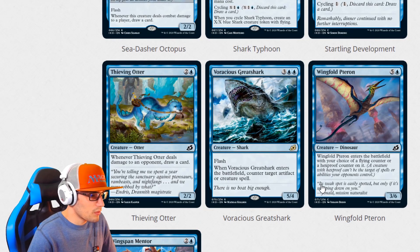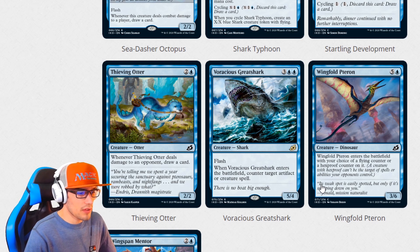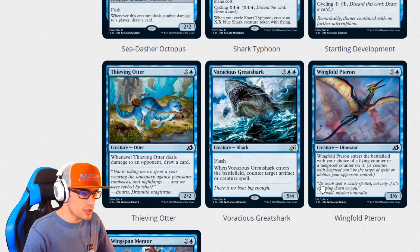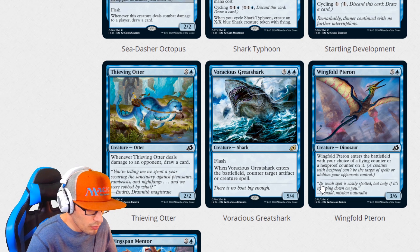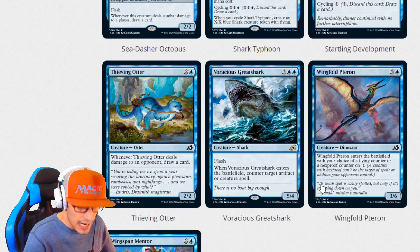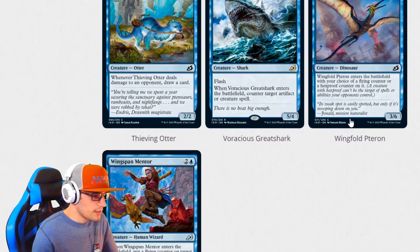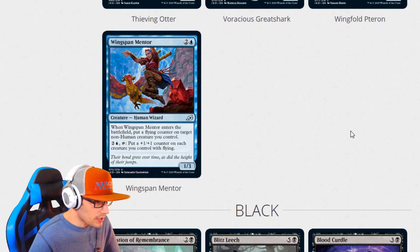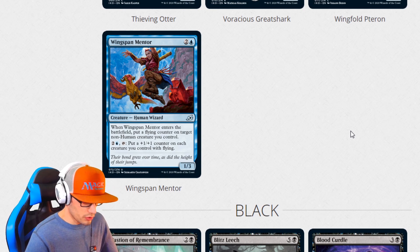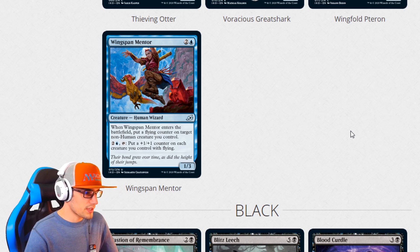Thieving Otter for three is a 2-2: when Thieving Otter deals damage to an opponent, draw a card. Voracious Great Shark for five is a 5-4 with flash, and whenever Voracious Great Shark enters the battlefield, counter target artifact or creature spell. Wingfold Terran for six: when it enters the battlefield, your choice of a flying counter or a hexproof counter on it — it is a 3-6. Wingspan Mentor is a 1-3 human wizard. When it enters the battlefield, put a flying counter on a non-human creature you control. You can pay three and tap it to put a +1/+1 counter on each creature you control with flying — so that's pretty neat.